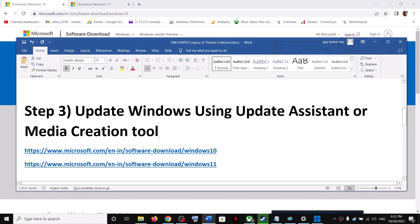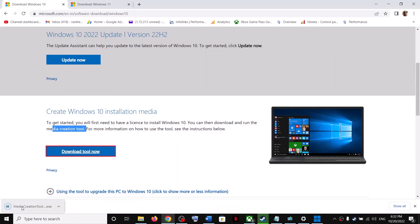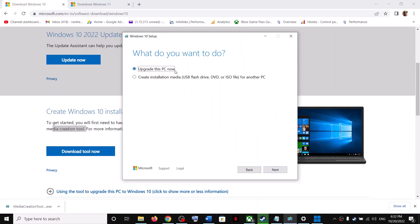If you are still facing the problem, you can update Windows using the Media Creation Tool. Go to the same website for Windows 10 users, find 'Media Creation Tool', and click 'Download tool now'. Run the exe file, click Accept, and by default 'Upgrade this PC now' will be selected — click Next. It will start downloading Windows 10 along with the latest update.